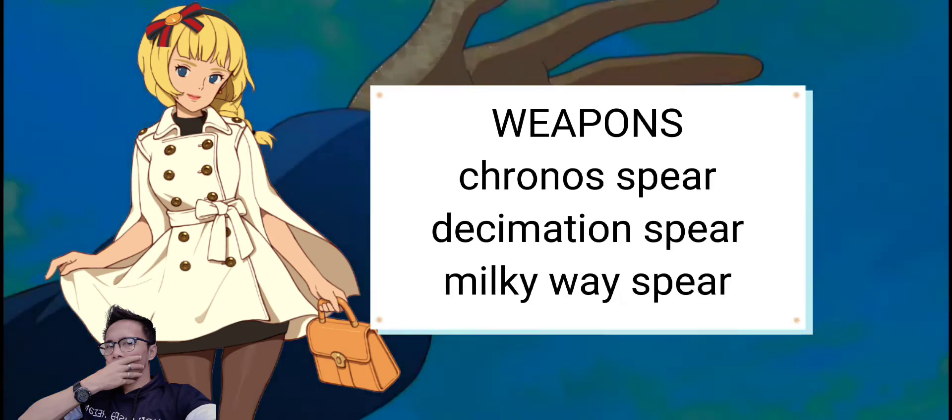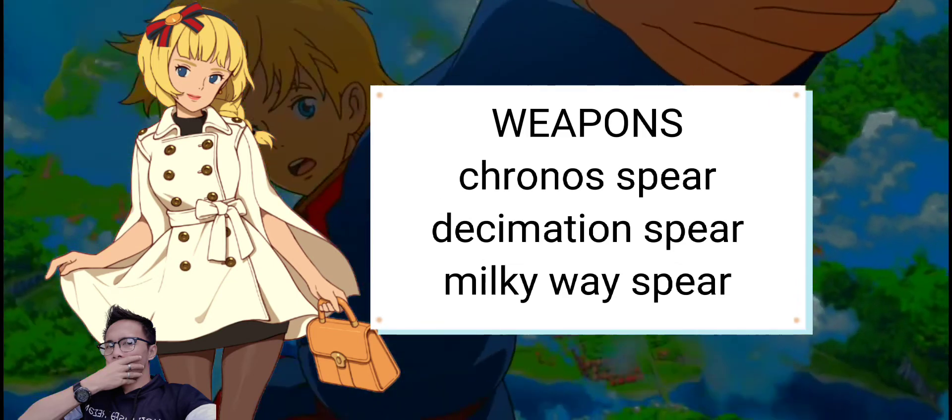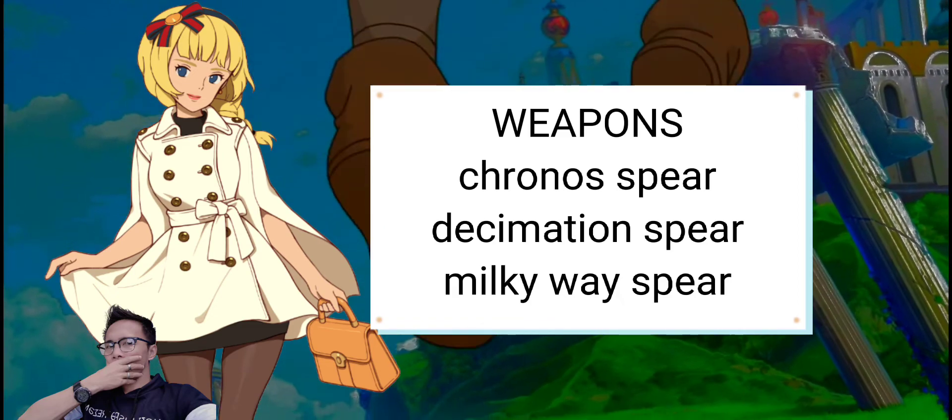If you want to create the best combo for a Darkness-type build, Chronos Spear, Decimation Spear, and Milky Way Spear is the best combination and will give you the best damage per attack.